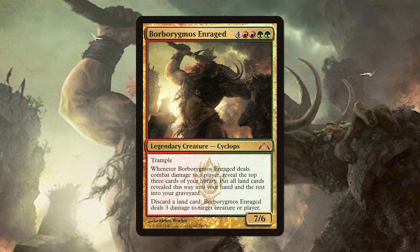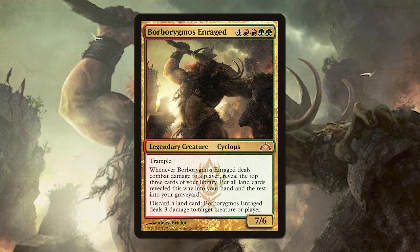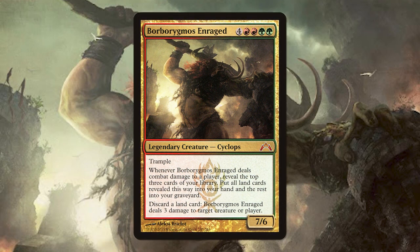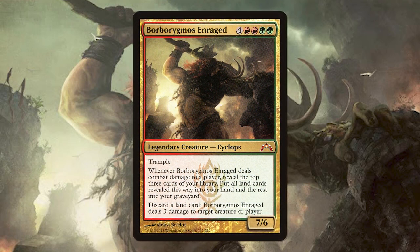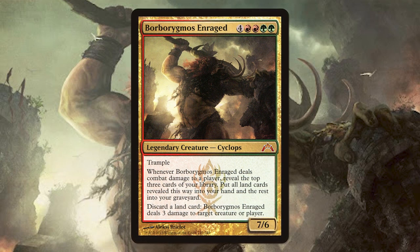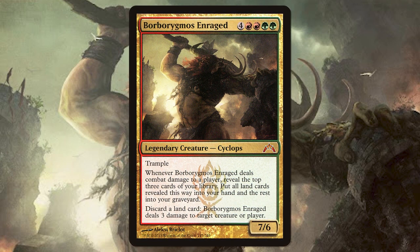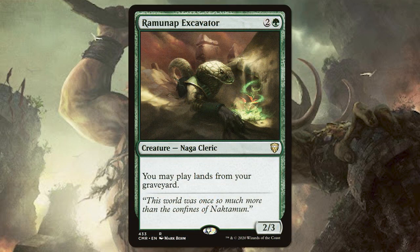Borgorgmos Enraged. Imagine if your lands became Lightning Bolts — now that's possible with our commander. It's also a 7/6 with trample, and whenever it deals combat damage to a player, we reveal the top three cards of our library, put all lands into our hand, and the rest into our grave. If we discard a land, Borgorgmos deals three damage to a creature or a player. Since we're discarding so many lands, we can have Ramunap Excavator, which lets us play our lands from our grave and saves more lands to deal three.